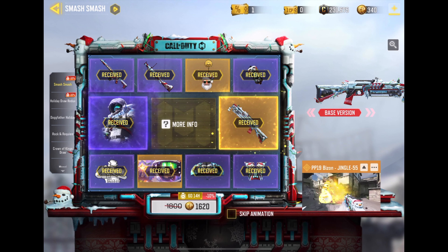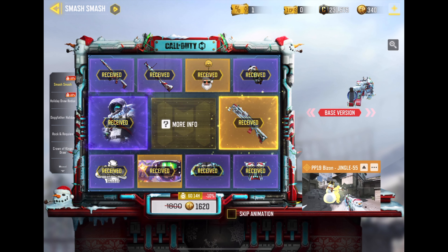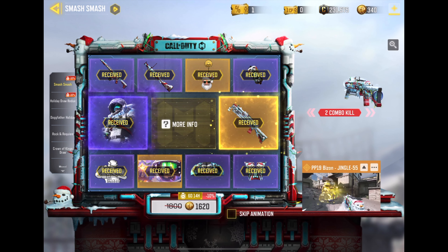Hey guys, so the latest legendary PP19 Bison Jingle 55 is out in the Smash Smash draw. It has a 10% discount on it, which is quite cool, so you'll end up saving a lot of money. However, I don't think you should get it, because the best legendary is the second legendary PP19 that came out.